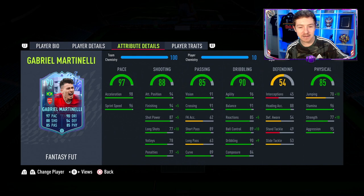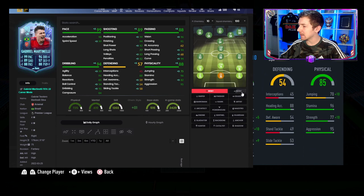The long passing stat is low so we'll have to be careful with through balls from him. The dribbling department is stacked — 96 agility is great, in-game dribbling is class, and it's looking really really nice. Composure is 84, shame it's not a little bit higher. Physically, for a winger he's looking pretty good — nice stamina and the strength and aggression combo should hold up nicely in game.